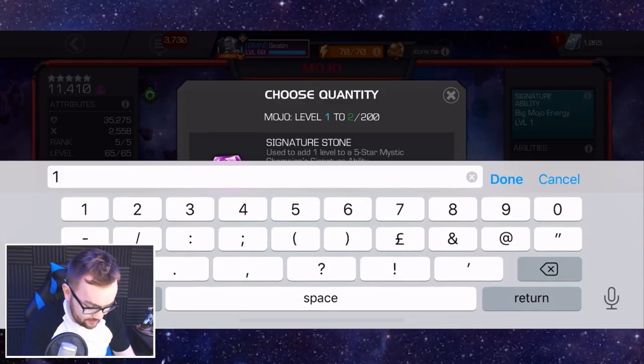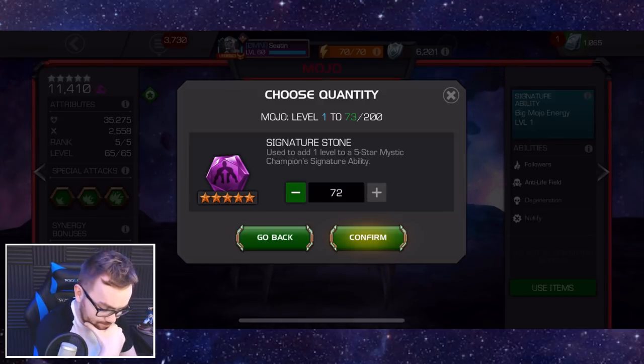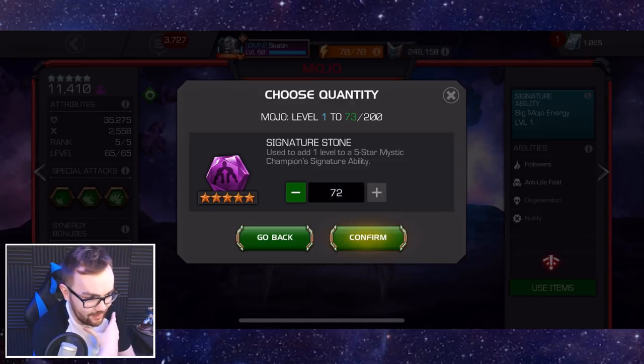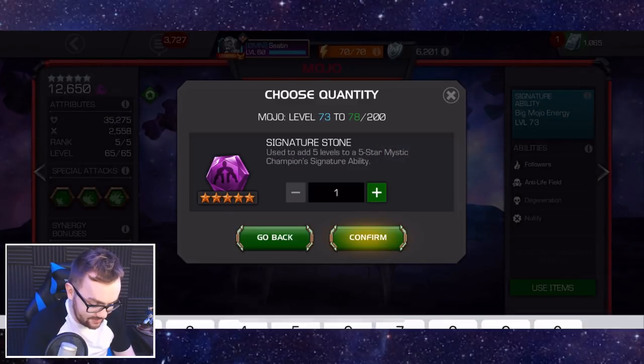Let me work out exactly how many stones I want to pump into this man. I think we go for 72 here. We do want to get him up to sig 200, but I have a lot of plus-fives as well — I'm just trying to do the math. I think we need to use a few generic stones in order to fully max out his awakened ability.